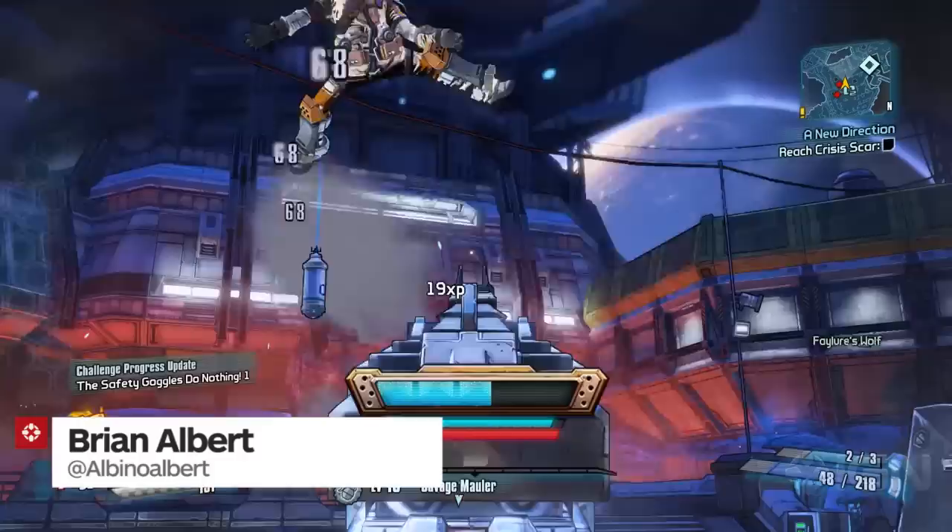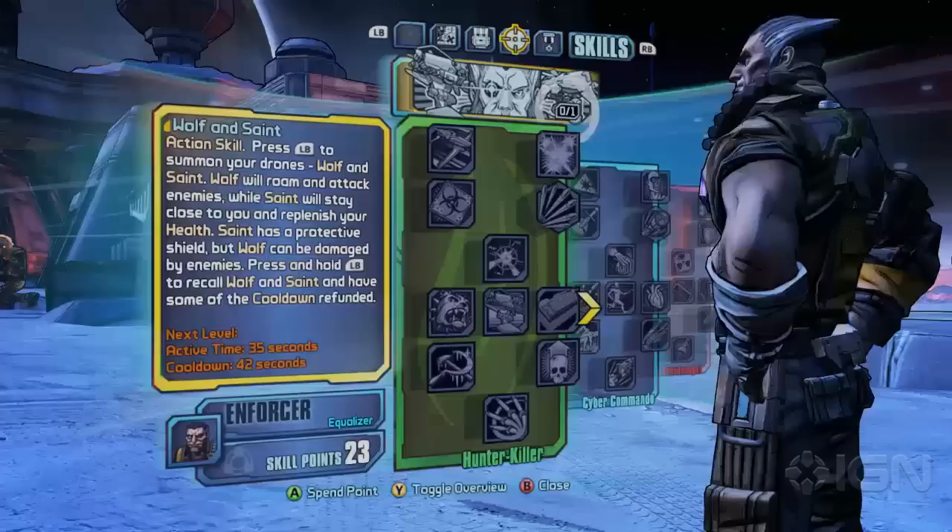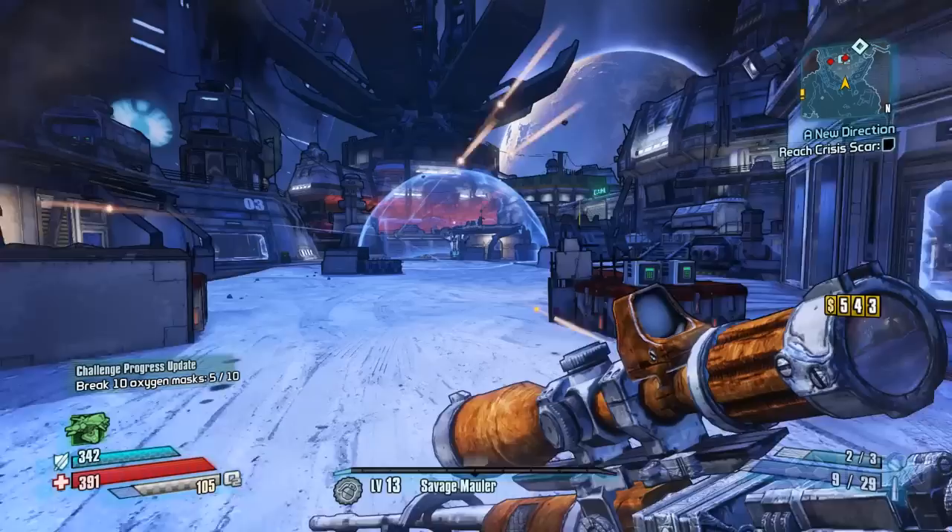Wilhelm can definitely take care of himself, but even the Enforcer needs help from time to time. Luckily, in Borderlands: The Pre-Sequel, his action skill lets him call in two automated drones, Wolf and Saint.